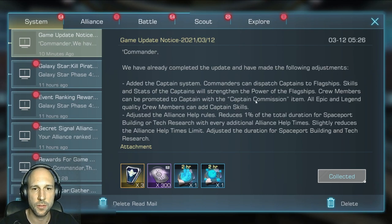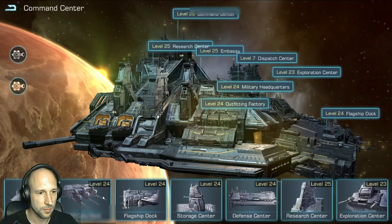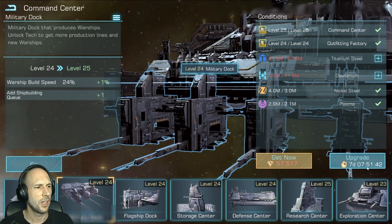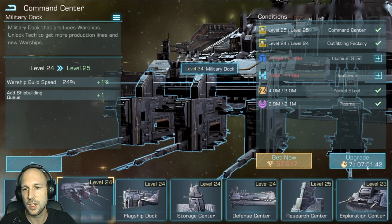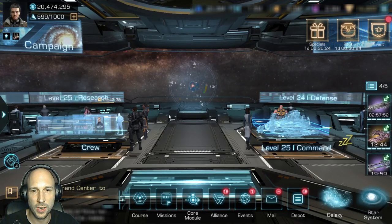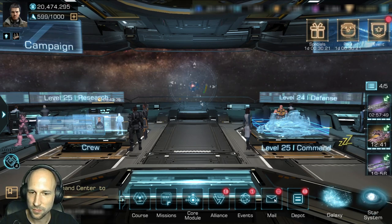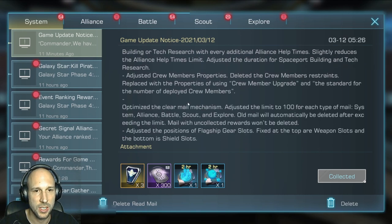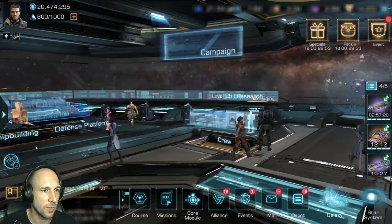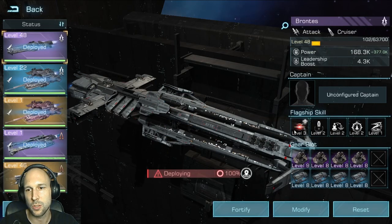I would say this is an amazing patch — not only did they fix quite a few bugs, we now get proper alliance help. My next building is military dock at 7 days and 7 hours. Before, I could get rid of maybe 8 hours if everyone helped. Now every help removes 1%, so this is a really amazing change. We also get a little bit more buffs from crew, including from green crew members, though it still didn't solve the problem with all the unused IDs.